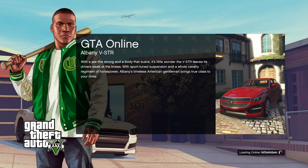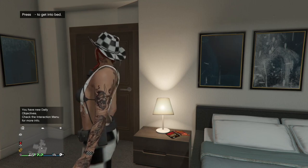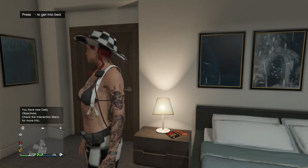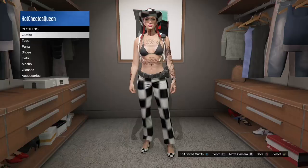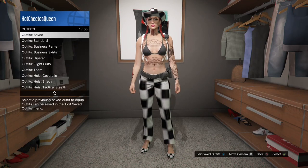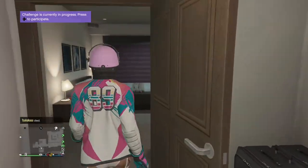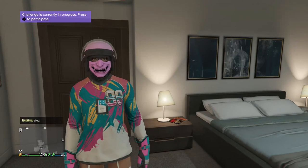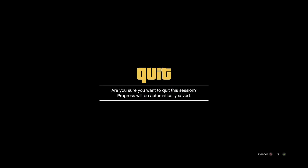I'm gonna start by joining GTA Online, and then when I load into a session I'm gonna put on the outfit that I want to keep, since this transfer will write over and delete all of your saved outfits. Now we're gonna go to swap characters.